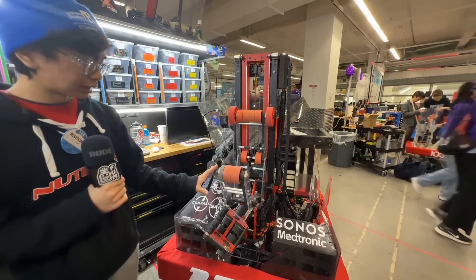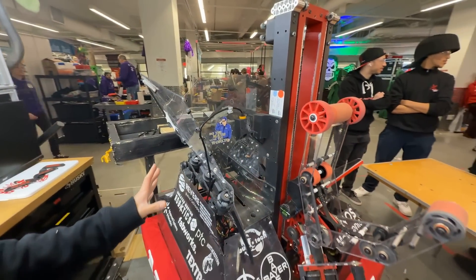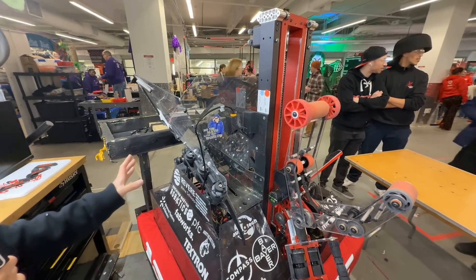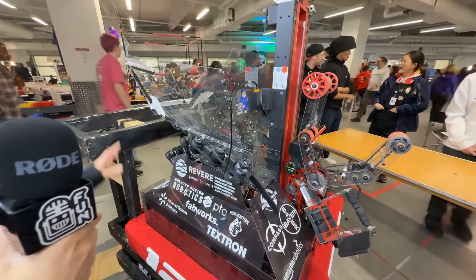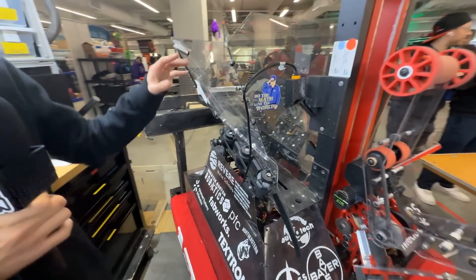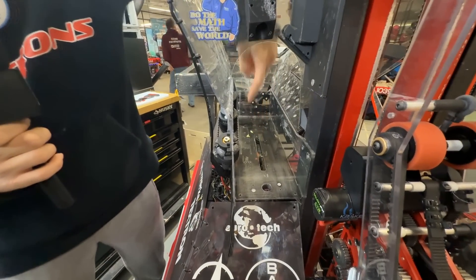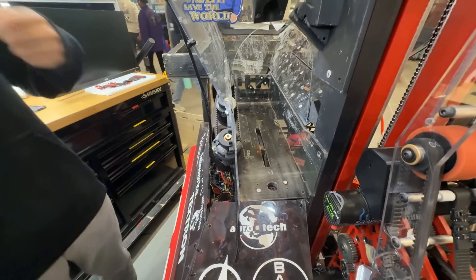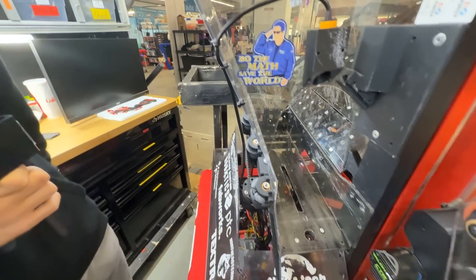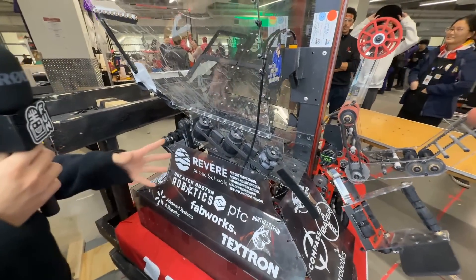To feed all this end effector stuff, we have our funnel right here. We call it the Rocky Mountain funnel — basically because our wheels are at an angle. It vectors coral downwards and helps with that vectoring. We actually have a servo with a cam in the middle to kick our coral upwards so we're able to reliably feed into our end effector. This is different from our earlier bell design we had at Greater Boston, and it has been working a lot better.